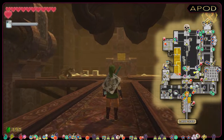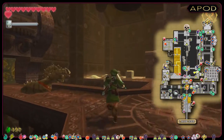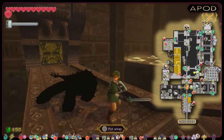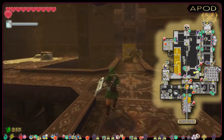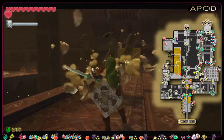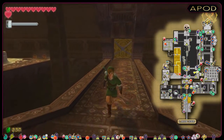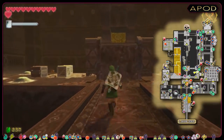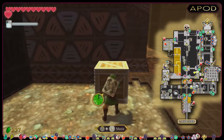In this room, we encounter two Staldras. My way to deal with those is to block their attacks with the shield so they get stunned and the heads line up for an easy kill. If we don't take out all the heads at the same time, they will grow back. In order to progress to the next room, we need to push a box close to the platform so we can get a better reach and climb up.